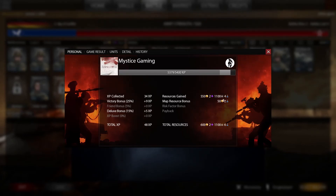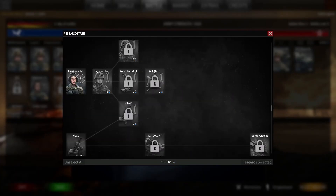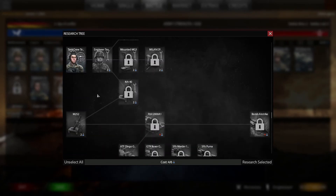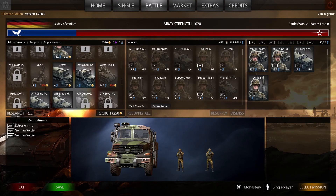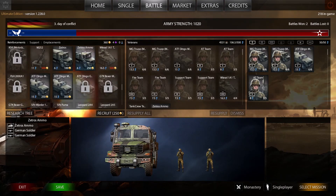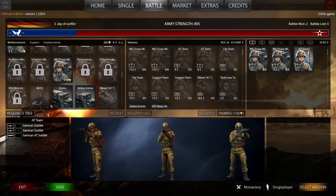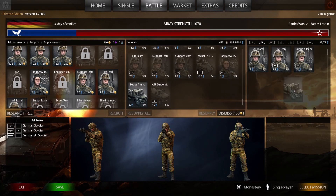We got some decent ammunition back and six research points — that will be very helpful. Let's go ahead and resupply. Looking at the tech tree, I say we go ahead and get an ammo truck because we will need it, upgrade our Dingo, and get a mortar team. Let's get the ammo truck, then the bigger Dingo — I'll dismiss the current one to get a few points back. Let's get the Dingo in here and send the ammo truck in the third slot.